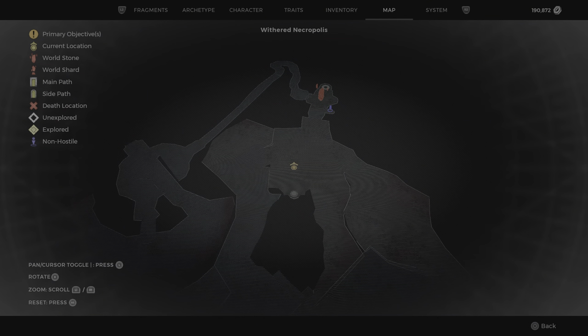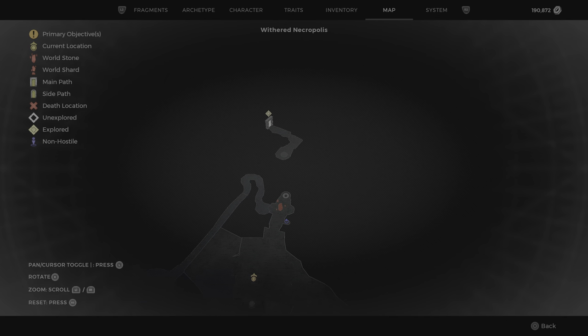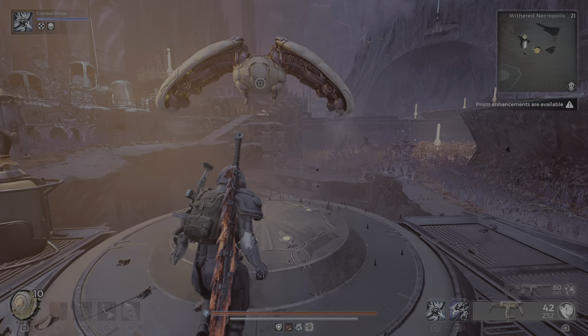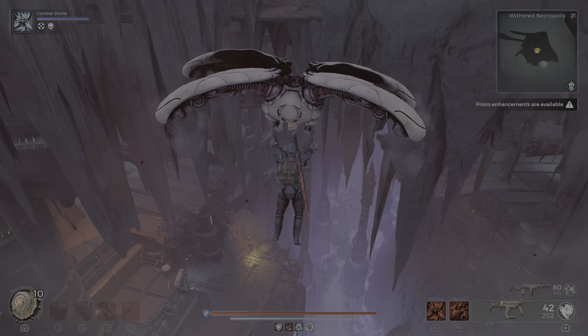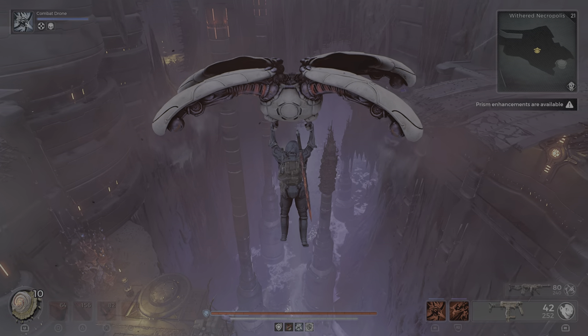What you want to do is go to the Withered Necropolis. It's the second area of the map, past the main dungeon. It's actually almost the same path towards the Warden archetype. If you don't have that archetype yet, I will link a video in the description.